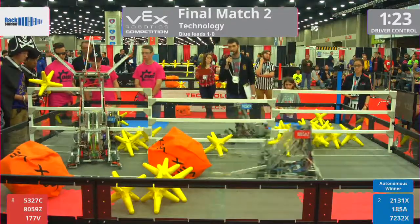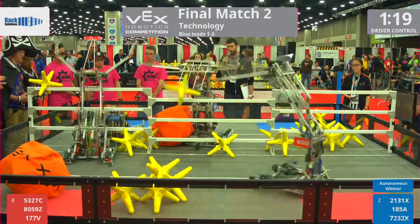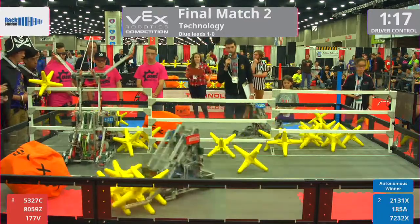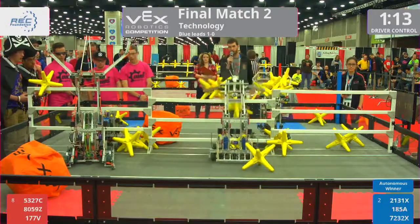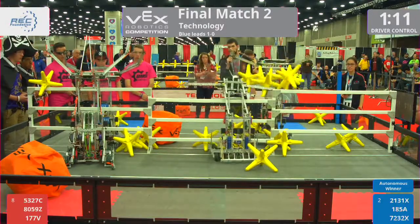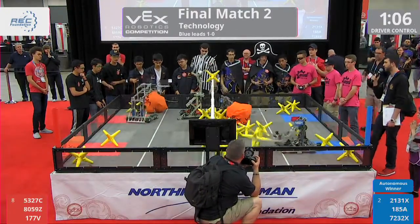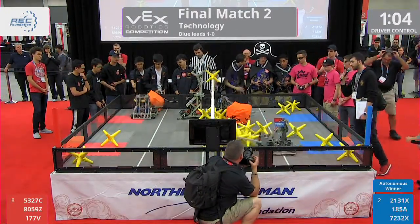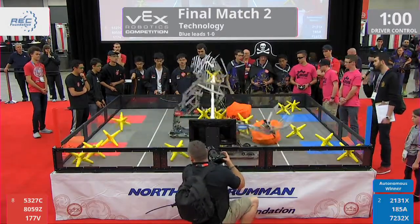Just under a minute and a half remaining. Both cubes on the red side of the field, but the stars are on the blue side. Blue Alliance took the 4-point autonomous bonus, and they're going back and forth as four more stars are dropped onto that blue side. And a block up there, right above the fence, stops them cold. That was 72-32, X on blue. That got stopped there.